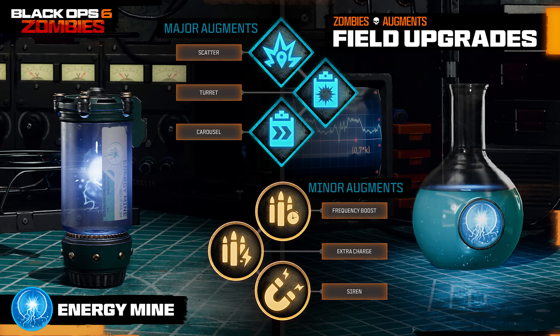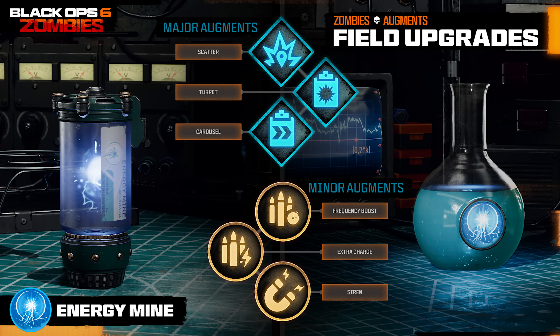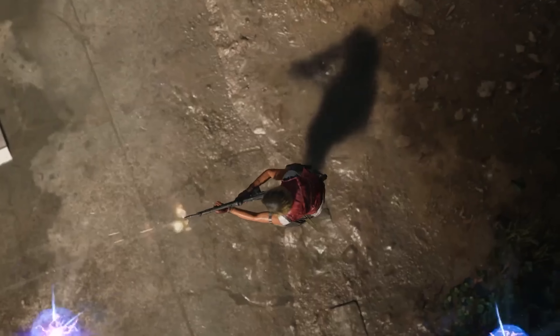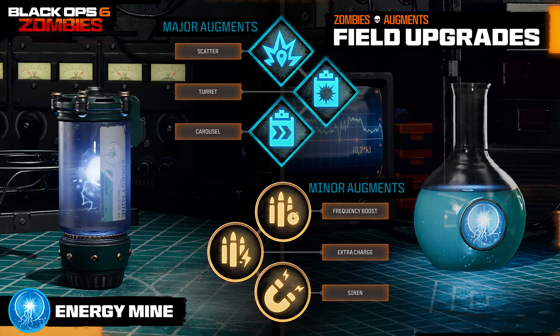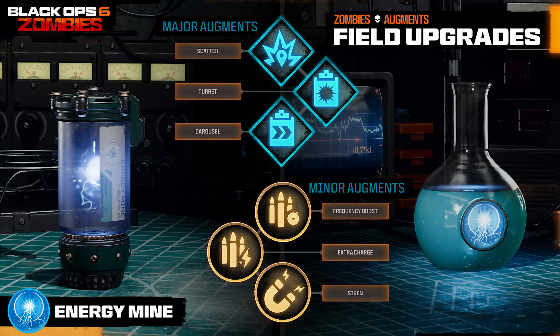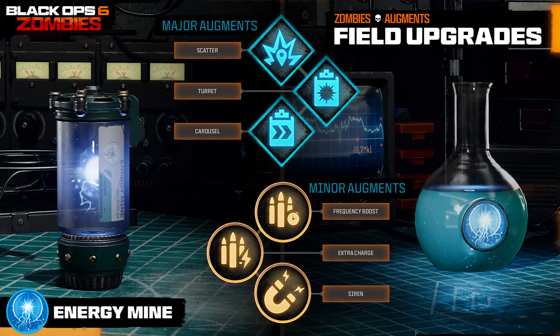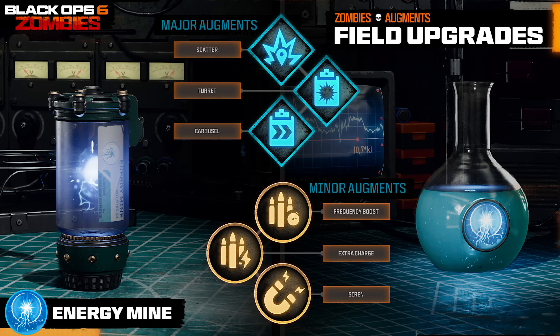Last but not least, Energy Mine, unlocked immediately — the major augments are Scatter, where the Energy Mine splits into three mines that scatter and detonate once each; Turret, where instead of an Energy Mine you deploy an Energy Turret that shoots at the nearest enemy; and Carousel, where three Energy Mines float around you and detonate when an enemy is nearby — all three sounding absolutely fantastic. For minor augments: Frequency Boost increases the duration and detonation count; Extra Charge gives you an extra charge of the field upgrade; and Siren, where Energy Mine now attracts nearby normal enemies, allowing you to take out more zombies more effectively.